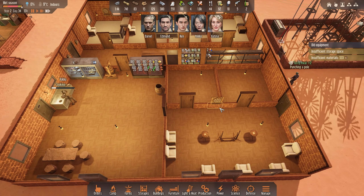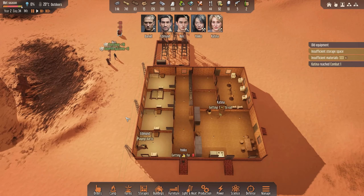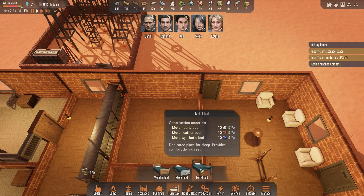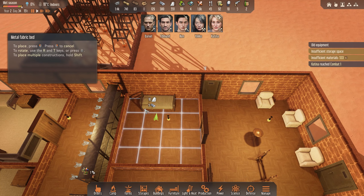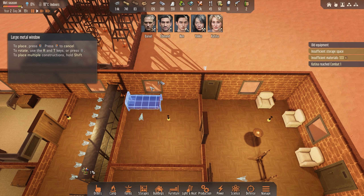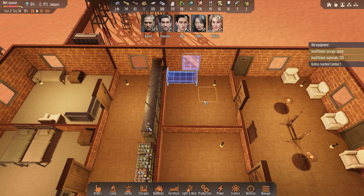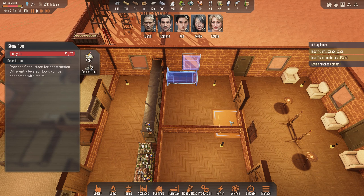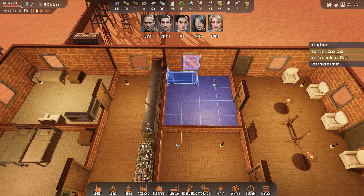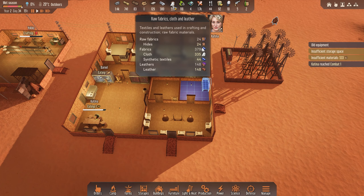We have the music room and we have two spare rooms here just in case we find more survivors. Should we prepare - let's have a bed ready. Do we have enough material for a bed? Yeah, looks like it. I guess we can give you a nice window. We have wooden tiling here - can I add the carpet on top of that? All right, looks like it's working.